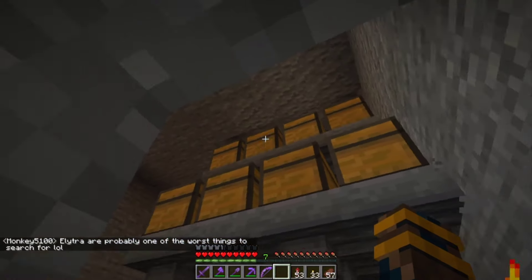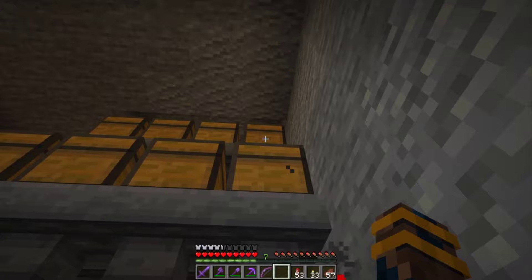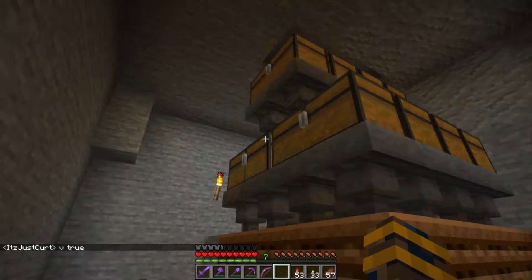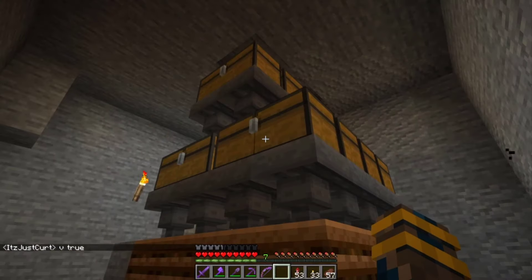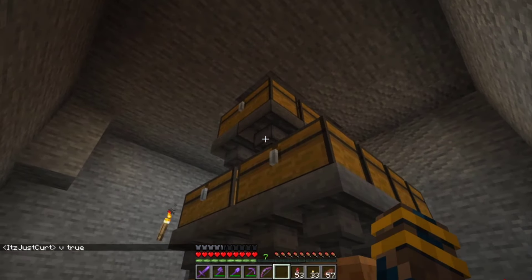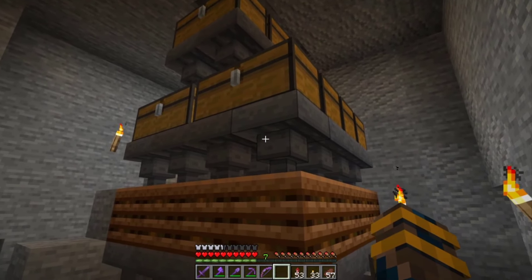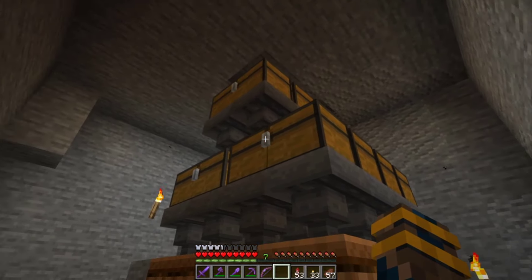This machine doesn't work like I thought. I thought I would put the melons and pumpkins in the top and it would distribute through these chests and the chests on the other side, and evenly be using all four. But it doesn't work like that. It just sends one down at a time and that goes into one hopper, so it only uses half the hoppers. So I just load up these chests instead.